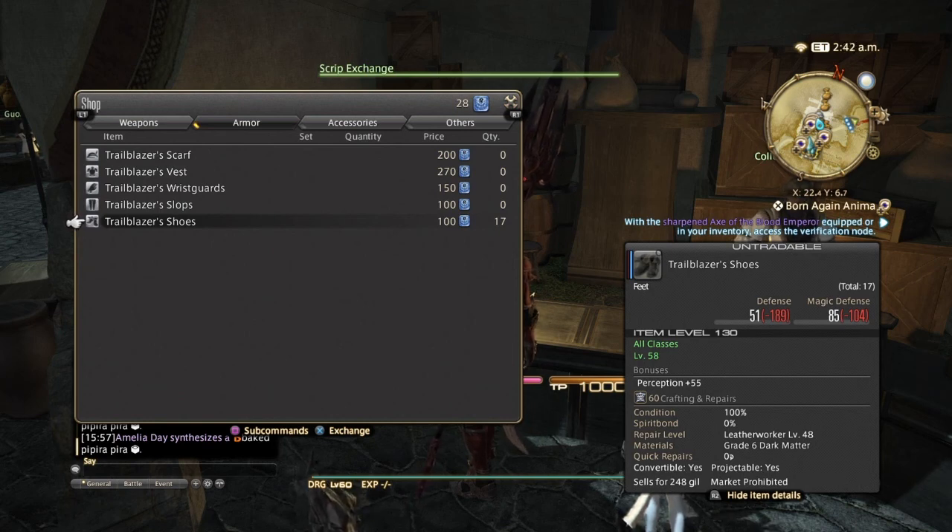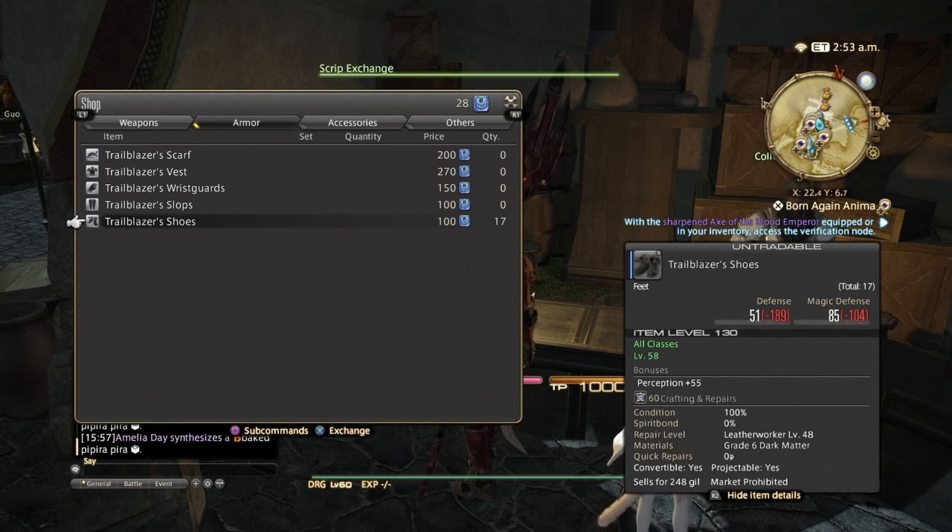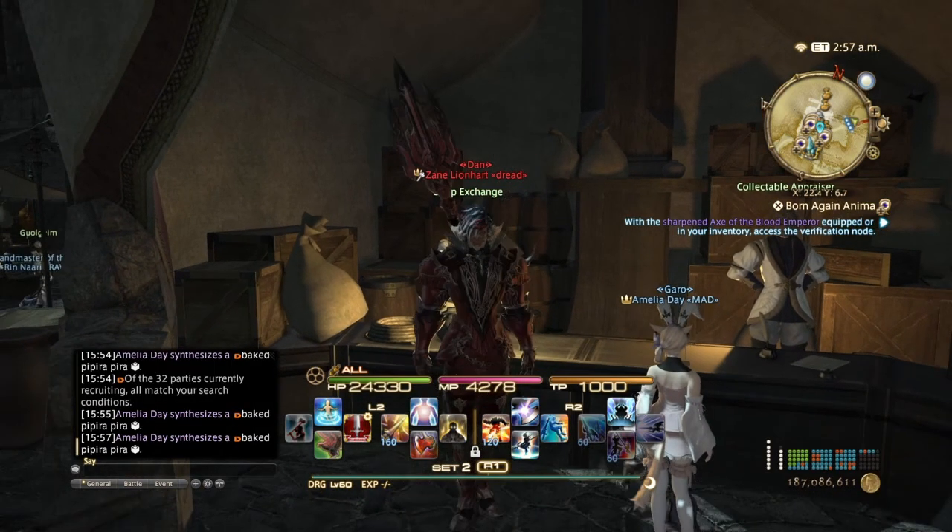In order to desynth these you have to be at least skill level 130 to desynth at at least 50 percent. I would recommend skill level 150 to maybe 155 to get 100 percent. That's going to be my recommendation for that.